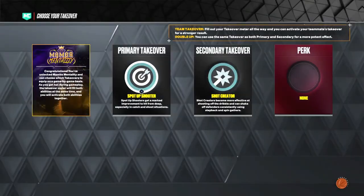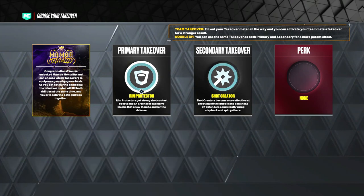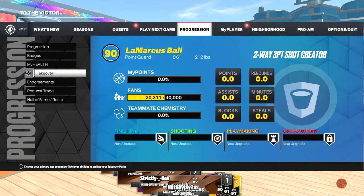After those very long loading screens, go straight to your takeover and just click X over the takeover. Then boom — you have the rim protection takeover. As you can see, I'm not even supposed to get the rim protector takeover, but that's how you know this glitch works. I can have rim protector takeover and lockdown takeover on this build. I'm not sure if it works for secondary too, so someone will have to try that out.